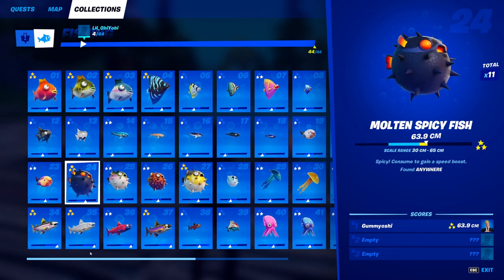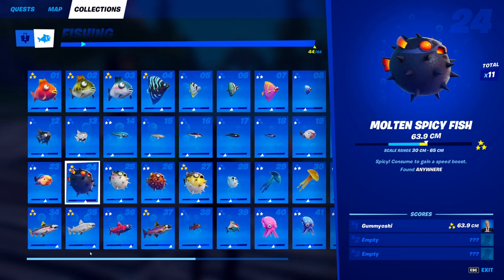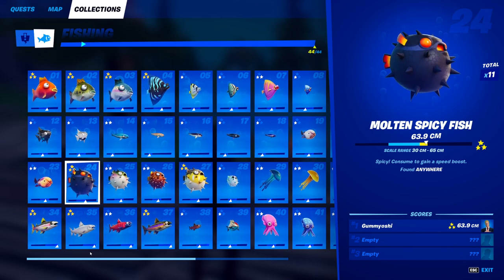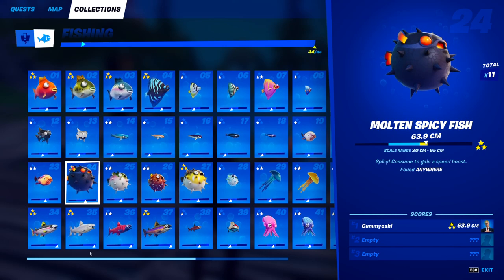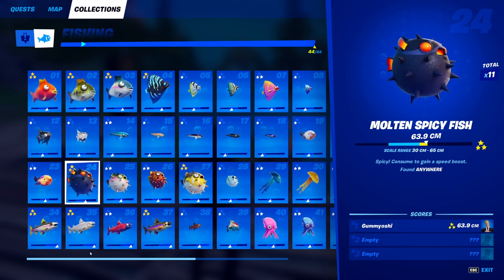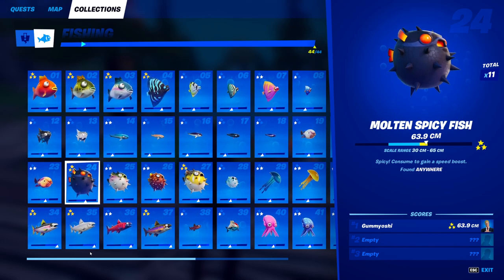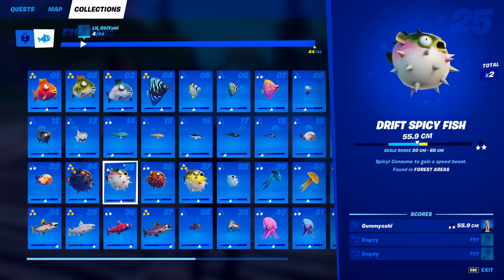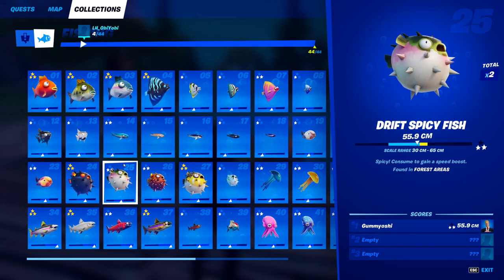We're a little over halfway through the fishing dex and we're moving on to the spicy fish category. These guys used to be in the game in Chapter 2 Season 4, then got vaulted in Season 5, but now they are back for Season 6. For the molten spicy fish, you can catch this guy anywhere — it does not require any sort of special fishing rod. You just need a fishing hole and a normal fishing rod or harpoon gun and you will eventually catch the molten spicy fish.